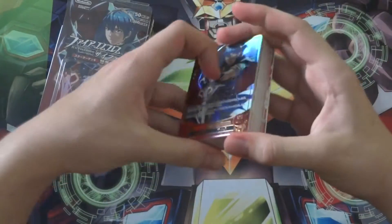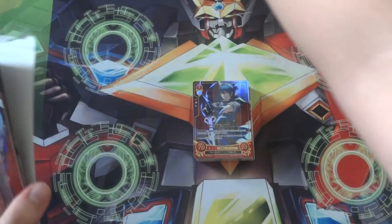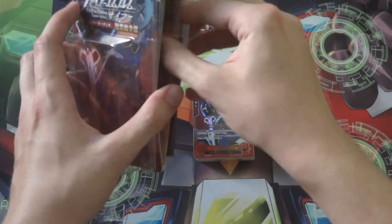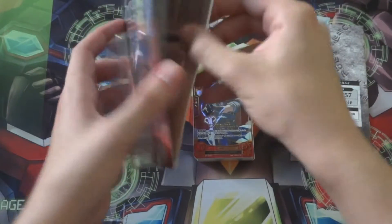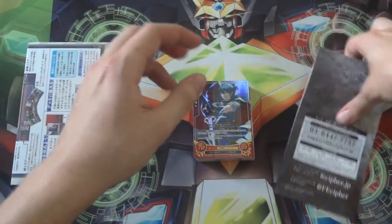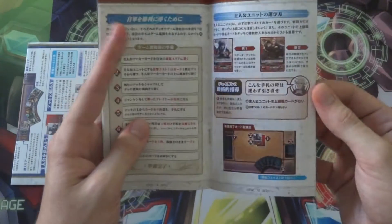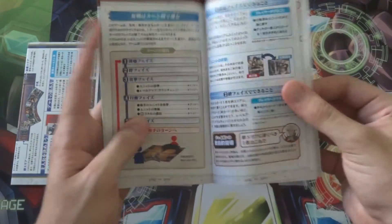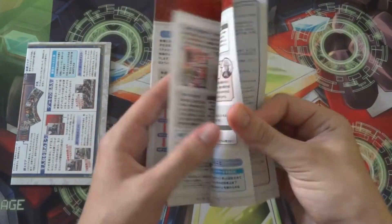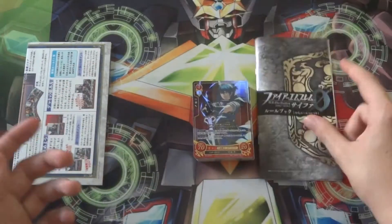So here is the deck itself. Inside here we have — well this is a code, I'm not gonna show that — and then we have the rule book and the playmat. So the rule book is quite good; it explains everything of course in Japanese but it literally explains all the rules and some nice things like basically just how to play. It's quite nice but of course you need to understand Japanese, but you can also watch my videos to learn how to play the game.